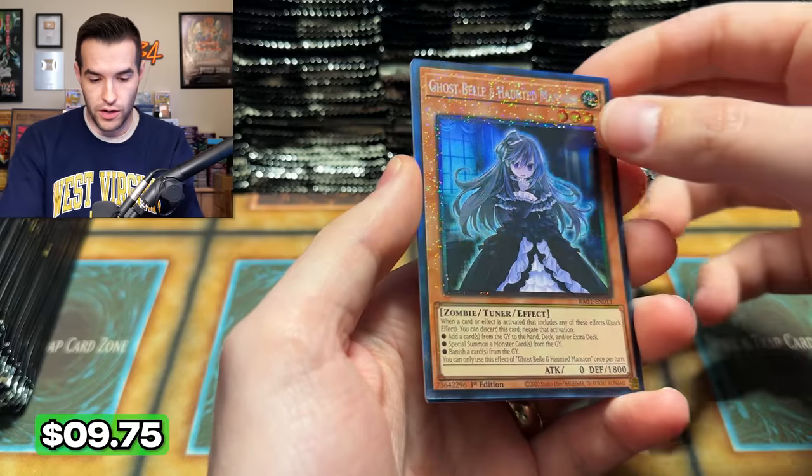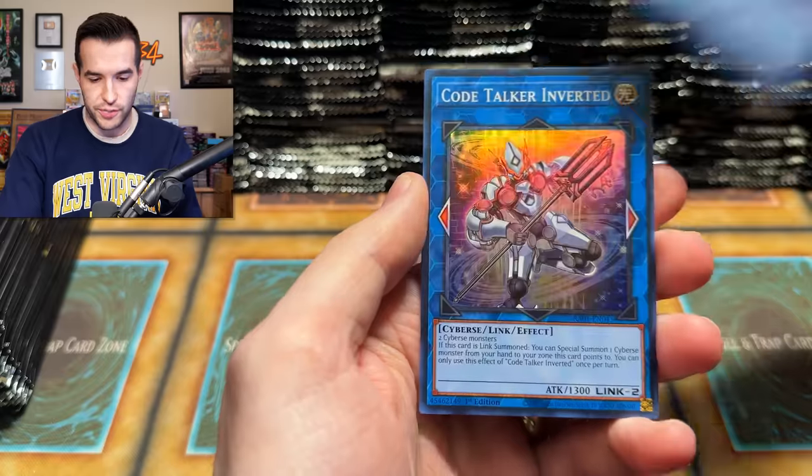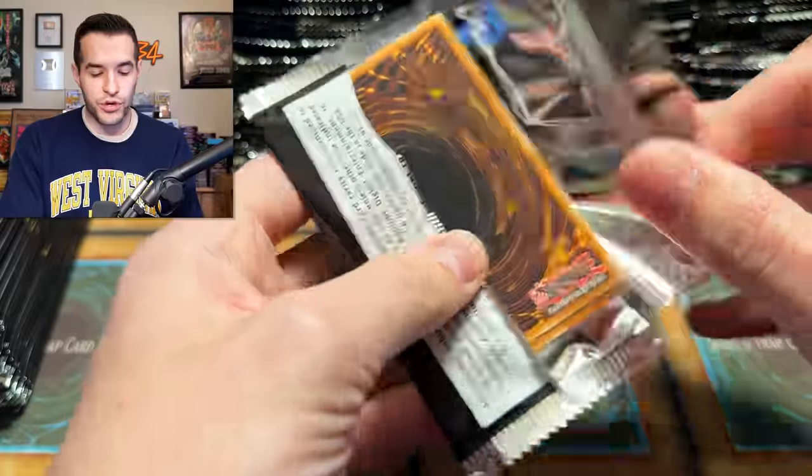I feel like the amount of cases I have bought will be plenty. There's a Collector Rare — first one yet! You can see that texture. Nibiru and Code Talker. Ghost Bell Collector Rare — beautiful! Cherubini and Code Talker Inverted. These cards look so good.